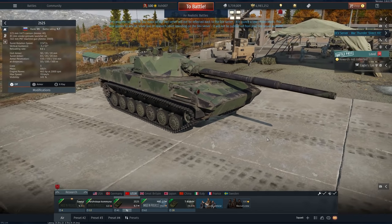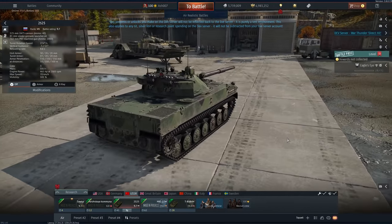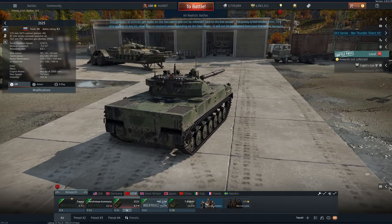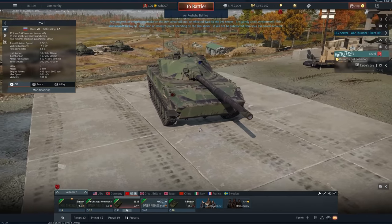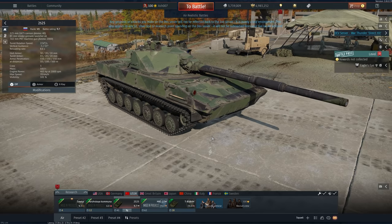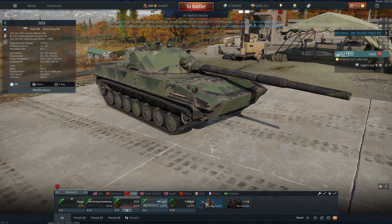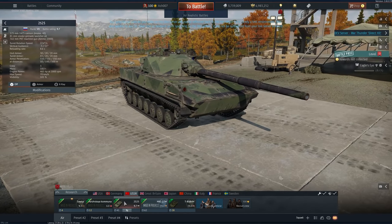Russia also gets a very confusing vehicle which looks like a BMP — a vehicle that could possibly be designed in the new game Sprocket. It doesn't have a log, and it is amphibious. This is the 2S25 — say that six times over for a tongue twister. This thing doesn't get thermals, but it is a pretty nice-looking vehicle.